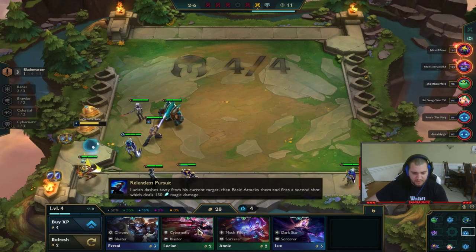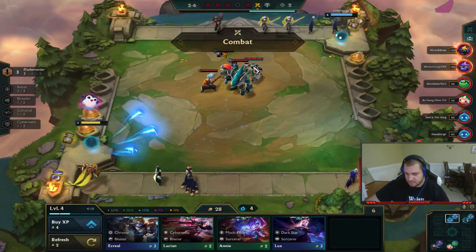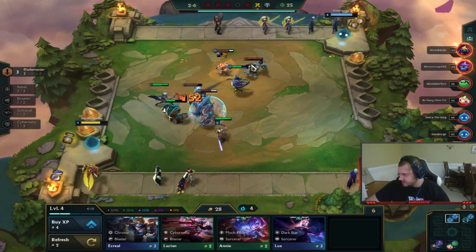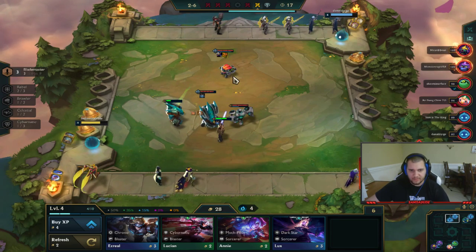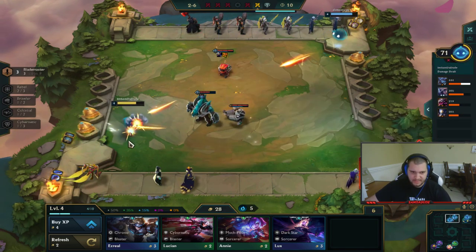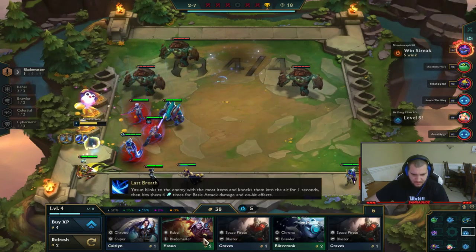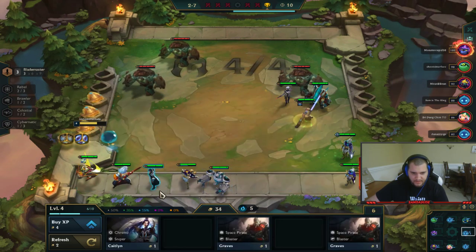Let me pull up the comp on my other monitor. So this is the comp: it's Shen, Master Yi, Yasuo, Blitzcrank. I need a Blitzcrank. This opponent put down a Death Blade on his Ziggs — Death Blade gives a lot of damage whenever he kills a unit and it stacks. We won't win this round, which is good for the streak. Getting Yasuo and Blitzcrank from the shop is really big because those are exactly the characters I need.